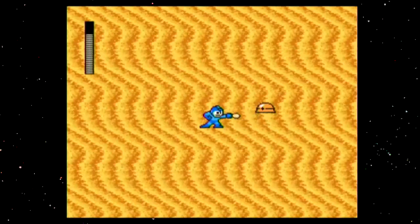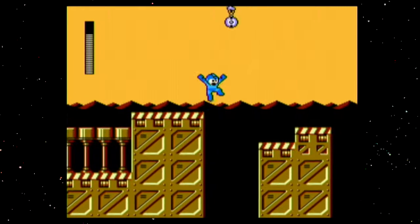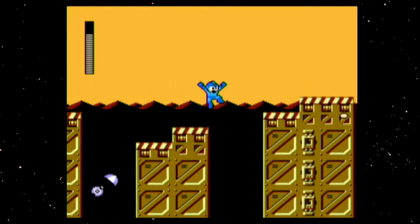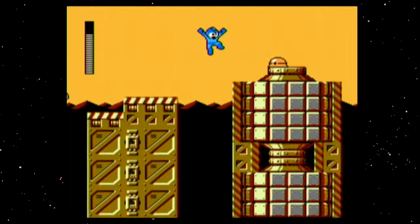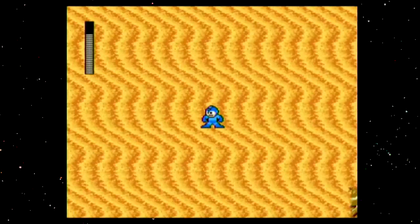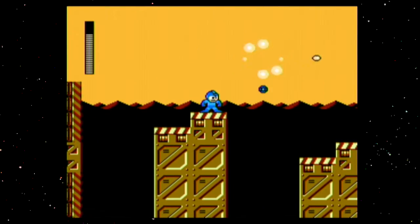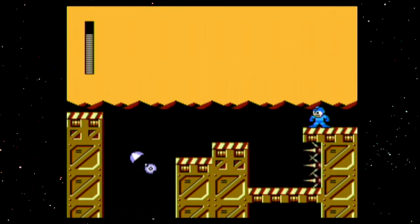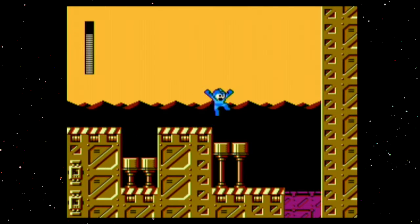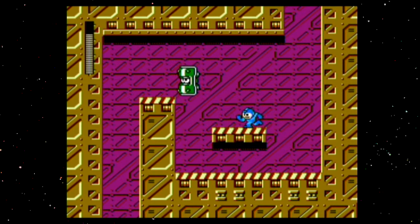And this is what I was talking about. There are sandstorms that occur in this area. They push you forward but also obstruct your view. It's kind of good to just wait it out if you don't know what you're doing, especially because there are death spikes right there and the storm would reasonably push you into them.